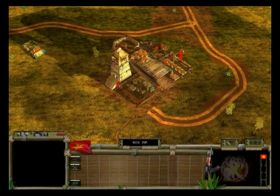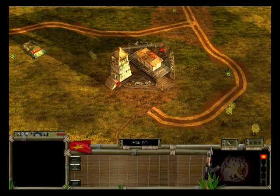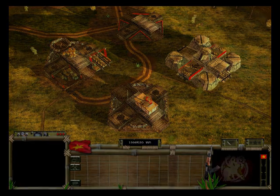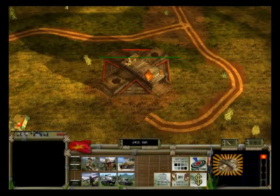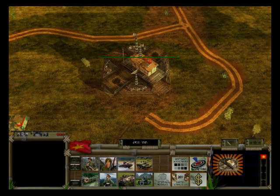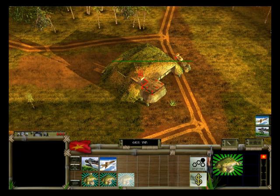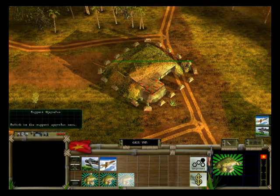The NVA uses a modular structure design that renders them highly flexible, but slow to respond to new situations. The NVA have four primary types of structure: utility, light, medium, and heavy structures. The NVA also have the support structure, separate from these structures, for purchasing upgrades and calling in airstrikes.